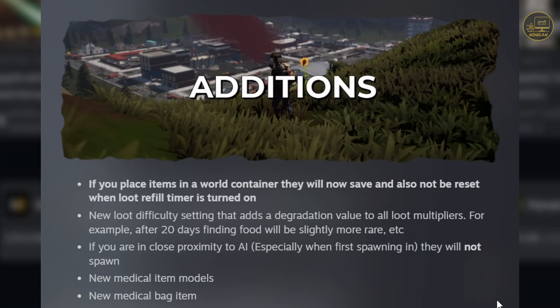Next: if you're in close proximity to AI, especially when first spawning in, they will not spawn. That's a good thing, because right now after you clear an area, if you save, log off, and come back, zombies or human AIs would respawn and you'd be in big trouble. This should fix that. I haven't tested it yet, but it's a good addition for sure.